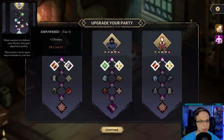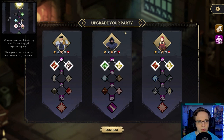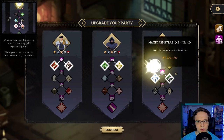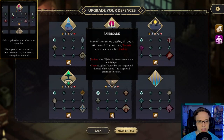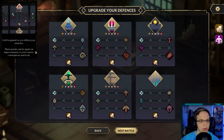We have two power. If you take health damage gain four XP. I kind of want this mage here. Two power — that cost 15. Your attacks ignore armor. Everything costs 15. Gold is gained as you defeat enemies — these points can be spent on improvements to your towers, contraptions, and rook.